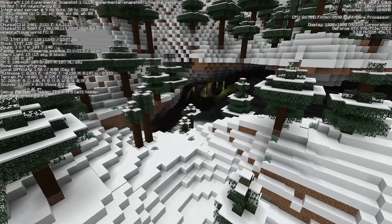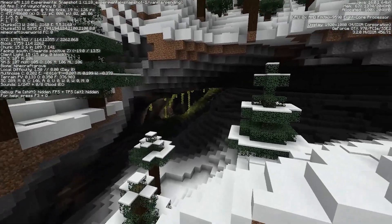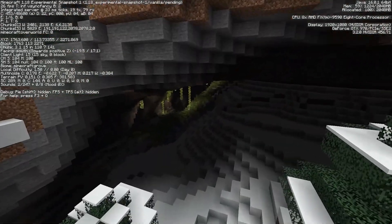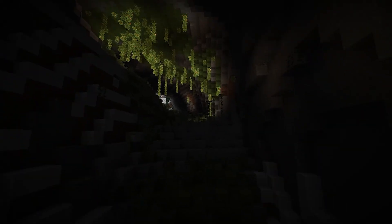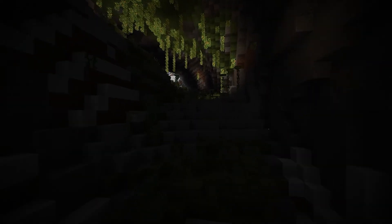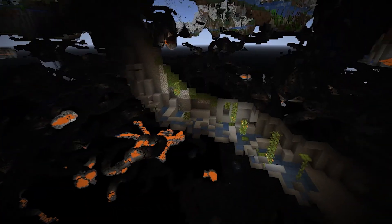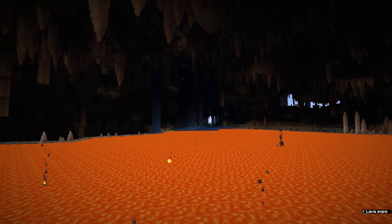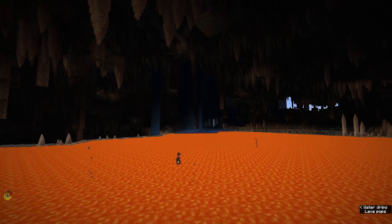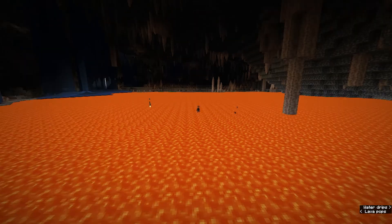We can also see very well that caves now generate inside mountains, and sometimes we have quite large openings to get into those caves. On the caves themselves we have three new types: we have the spaghetti cave, which is what we are in right now — those are the bigger caves stretching through the mountains. The smaller squiggly ones are the noodle caves. And then the last type is the cheese cave: big open caverns that are sometimes filled with lava lakes or with water.